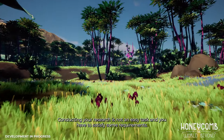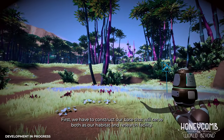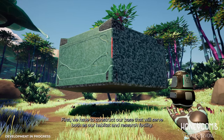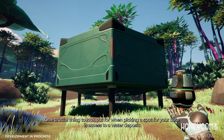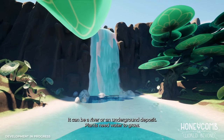Conducting your research is not an easy task and you have to satisfy some requirements. First, we have to construct our base that will serve both as our habitat and research facility. One crucial thing to look out for when picking a spot for your base is access to a water deposit — it can be a river or an underground deposit.